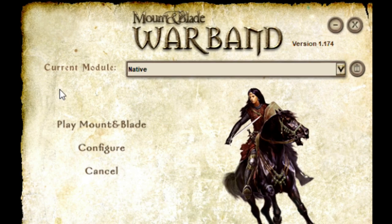Once you've done this, you will have to press OK. Nothing else, just press OK and then you're settled. Then you can start Mount and Blade Warband with cheats activated.